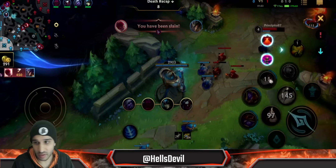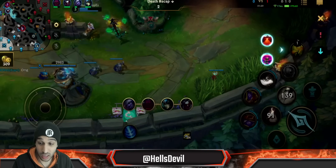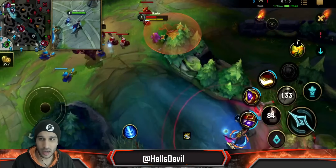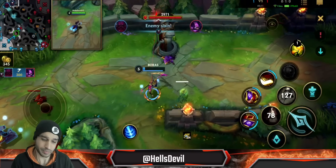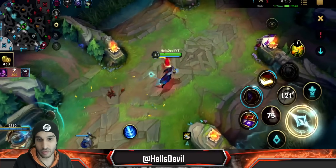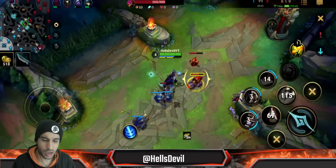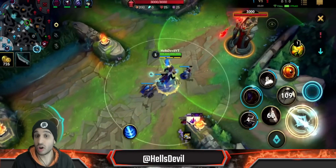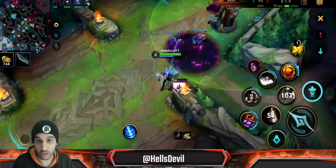Well played by the Lee Sin — he waited out my Flash. I had to Flash because if I didn't I would have died. He waited it out and killed me — honestly a very good gank. That sets me back. I should have been more considerate because I had no vision on the right side. Lee Sin starts red side, does blue side, takes the Scuttler, and around 1:45 he's ganking mid — it should have been obvious. So put a ward in the left bush to anticipate that gank from the blue side.